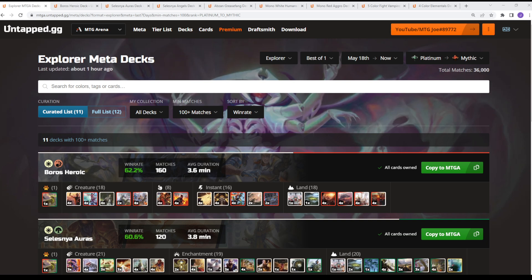There are timestamps for each deck, so if you want to jump to a specific one, you can. Data covers May 18th to the present, which is the 25th — Platinum to Mythic — to get enough data: 36,000 games played.